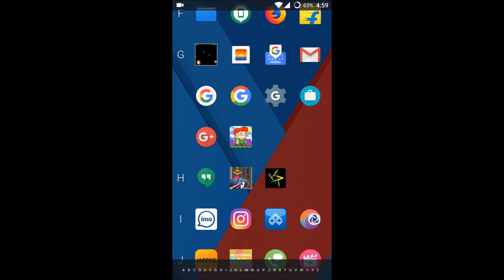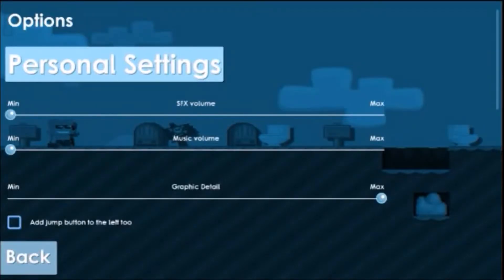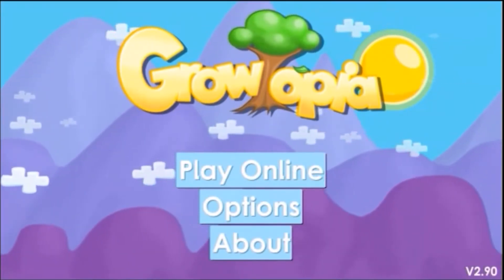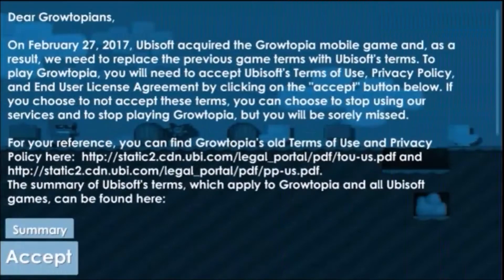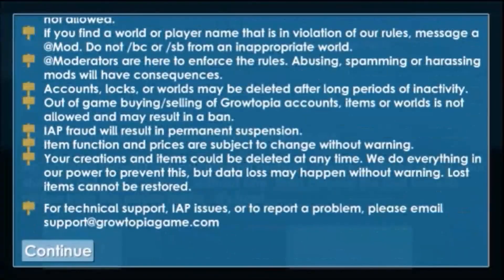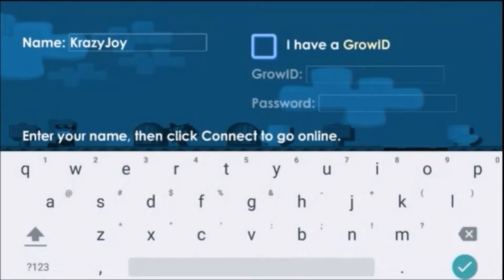Hello, good morning to you all. Today we'll see how we can create an account on the Growtopia game. I'll decrease the volume so I can speak. To create an account or game profile on this game, first you need to play. I'm clicking on Play Online, and first you need to accept their conditions — just scroll to the bottom and click on Continue.